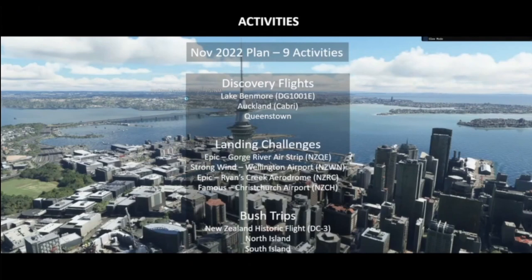Then there are the activities — this list has expanded as well. They added several discovery flights, landing challenges, and bush trips. They also promised to use multiple aircraft types, including helicopters. That's really cool.